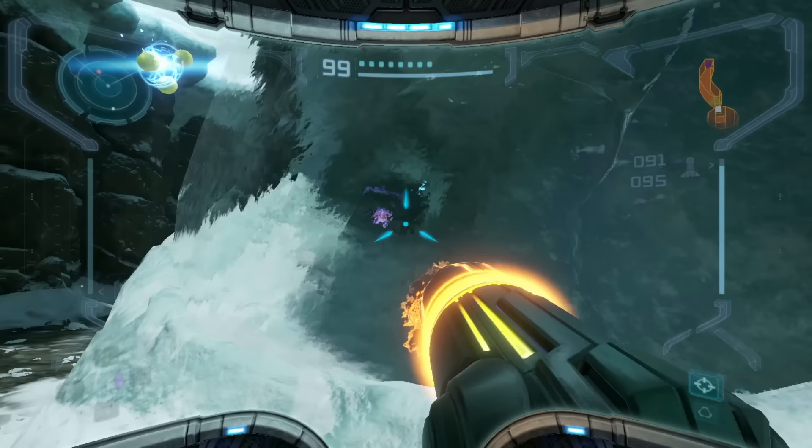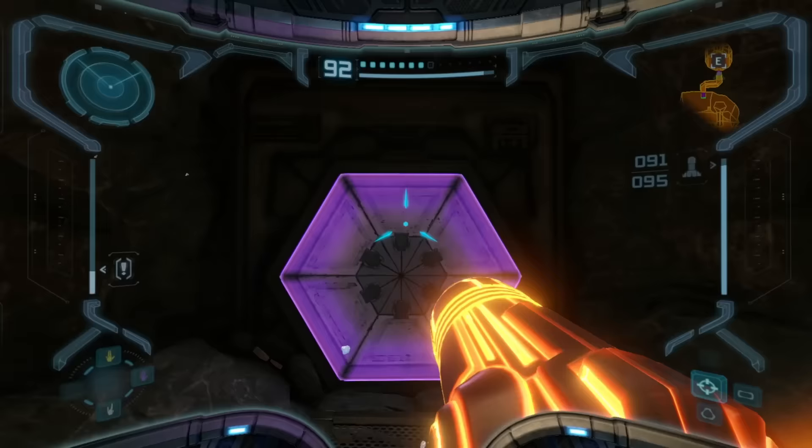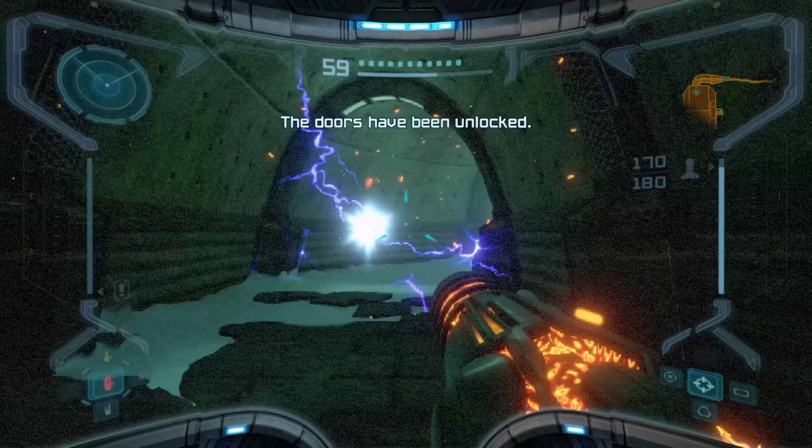The doors require constant beam swapping while exploring, as they often don't match the beam that's best suited to the area. Dropping those barriers after the doors have been opened the first time, leaving them blue, would have made backtracking a lot less annoying.